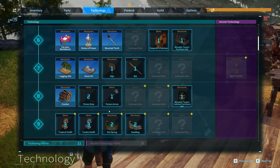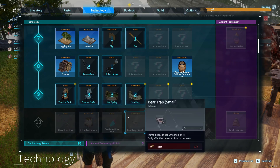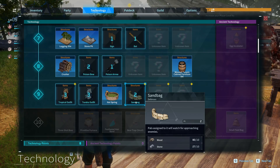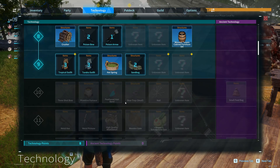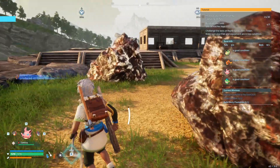Let's look at technology — pressure barrel for way better storage, hot springs to make them happy. The furnace is what we want next and that's going to be at level 10. Then we'll be able to make nails and all kinds of stuff, like metal picks, axes, and all that.